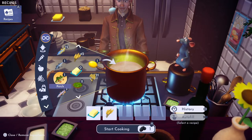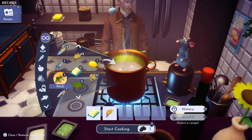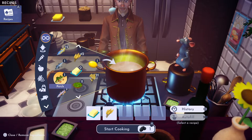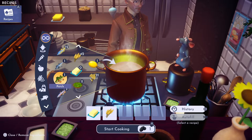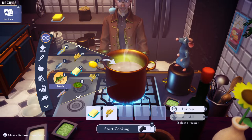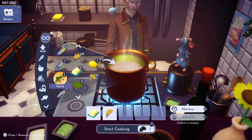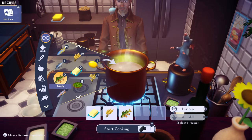We're going to need one perch, which you can get at either your Moana boat, or you can fish it up in the Forest of Valor. And supposedly you can fish it up in Sunlit Plateau, but I've not yet seen a fishing circle there yet.